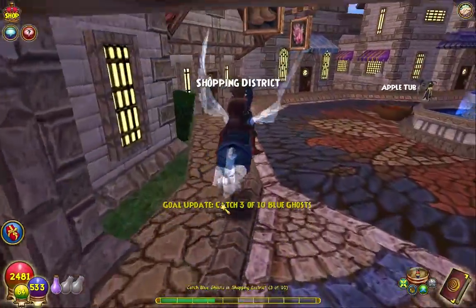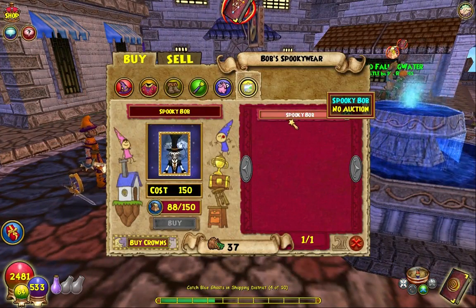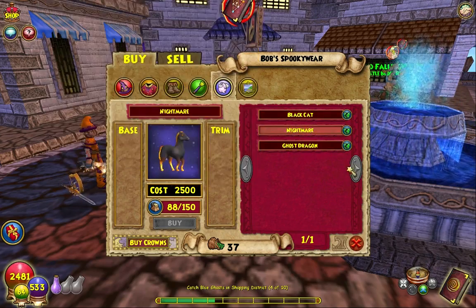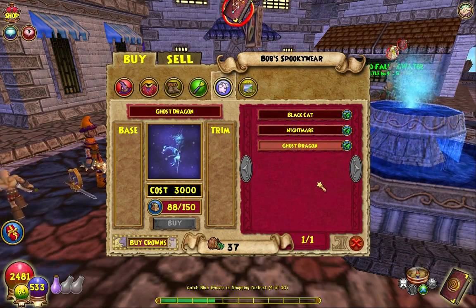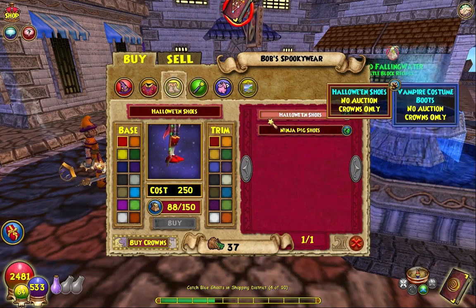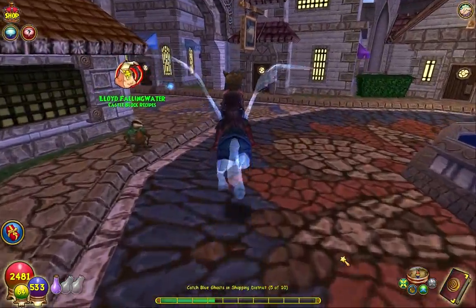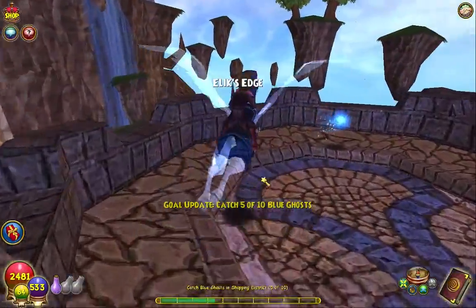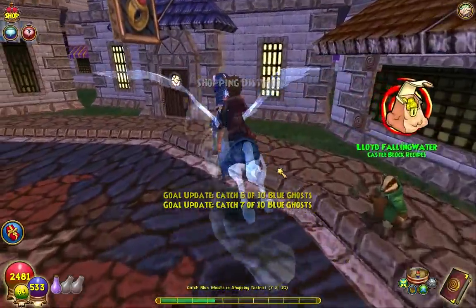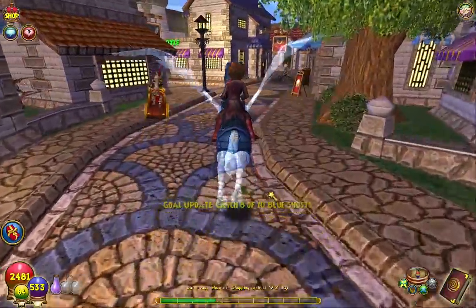Oh, we have Spooky Bob here! There's a Spooky Bob painting, the epic Black Cat, the Nightmare, and the Ghostly Ghost Dragon. Then you have all the wands. I will show you guys where you can farm to maybe get them for free if you can't afford crowns. I'll show you where to do that in one of the next episodes.